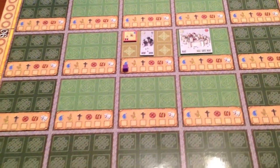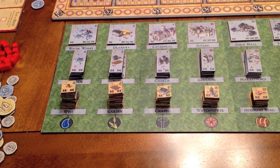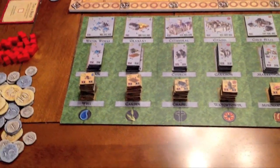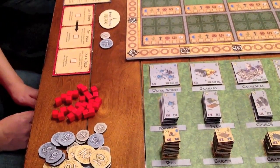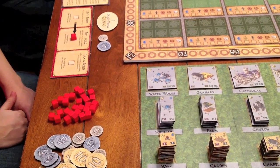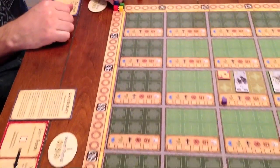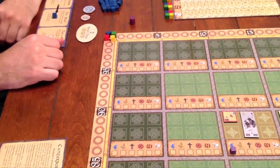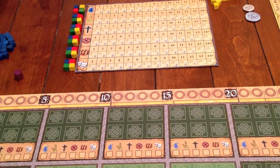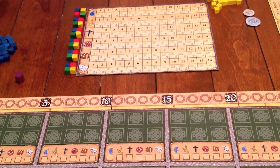Beside the board is a structure side board, and all of the structures in the game are stacked on top of their respective spaces at the start of the game. Each player chooses a color and receives a player board and fifty wooden cubes of that color. Each player places one cube on his or her player board to mark which action they'll take each round. They each place another cube on the zero space on the prosperity track that surrounds the board, and six more cubes beside the king's bonus chart, which tracks the type of services that they have provided to the city throughout the game.